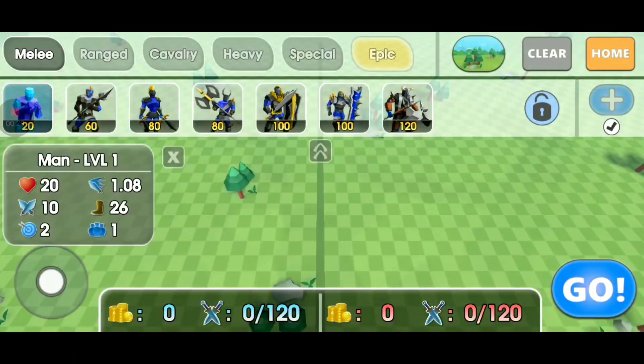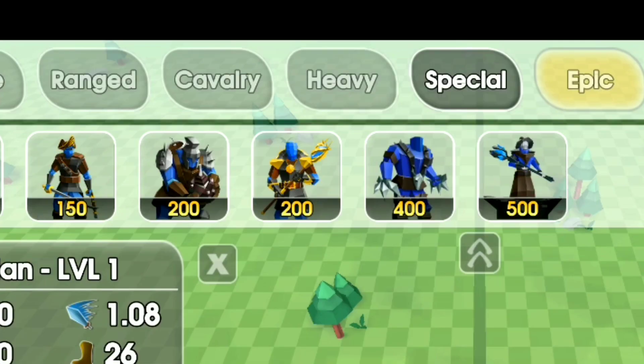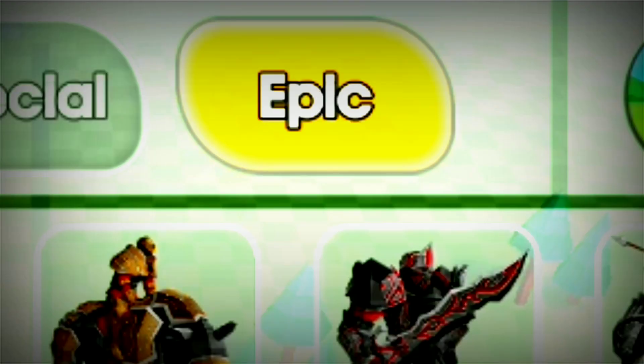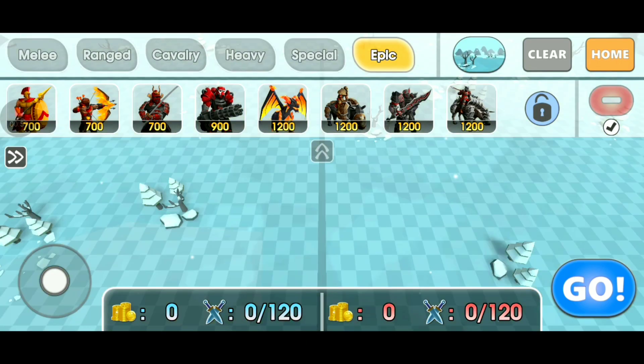Let's go to customs. I have the melee, the ranged, the heavy, and all that. Once we click on epic, I can actually see that I've unlocked everything. Let's go with snow — I like snow.